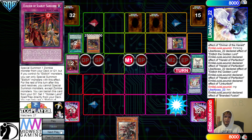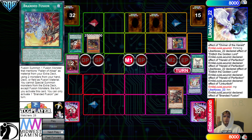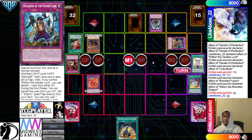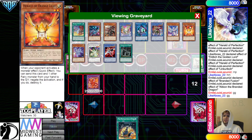They have to end the game or do a lot this turn. They're going to Branded Fusion — Branded Fusion gear to Fallen of Albez and Gamma, Summon, activate the effect. We're going to see Walkero get chained there, and Walkero is just going to hit the Fallen of Albez.